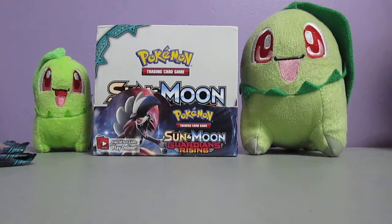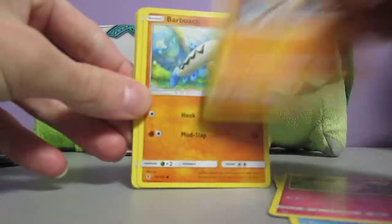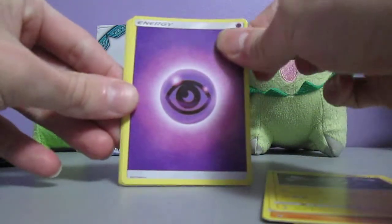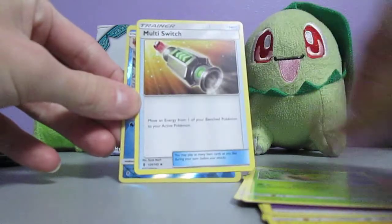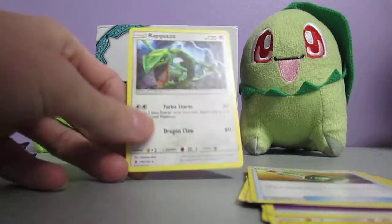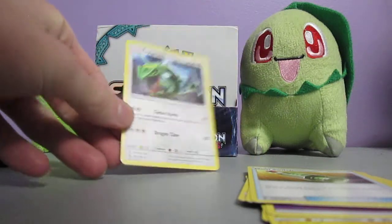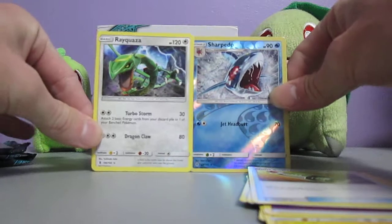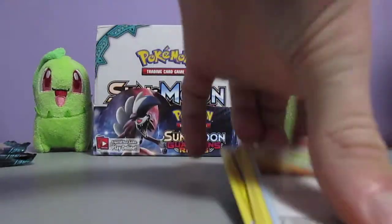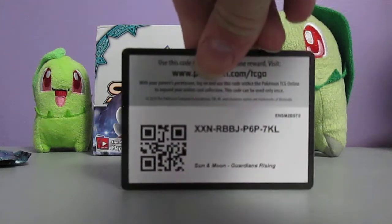Here we go. This pack starts off with Vanillite, Clefairy, Rockruff, Barboach, Alolan Geodude, Psychic Energy, Watchog, Weepinbell, Multi-Switch, Sharpedo Reverse Holo which is rare - I just pulled that card a couple of packs ago. And this is the card I got very early - it was like the third pack of the box. I love the artwork on both of those cards - it's just unbelievable. Really, really good artwork. After 20 plus years of making Pokemon cards, they still never, ever fail to come out with some really, really attractive artwork.